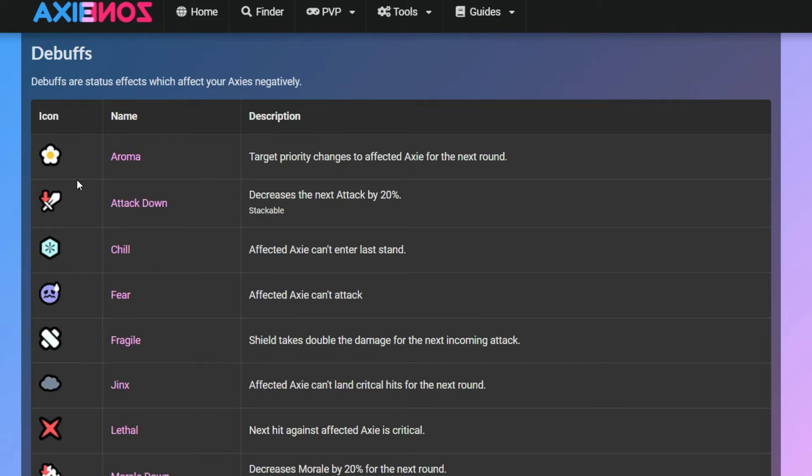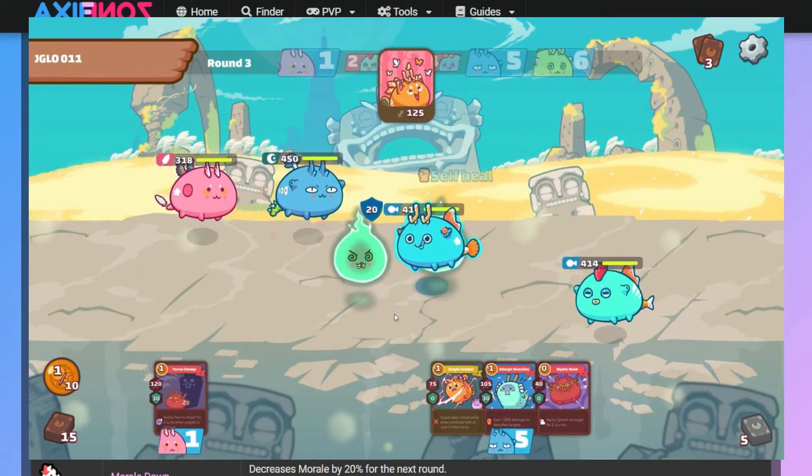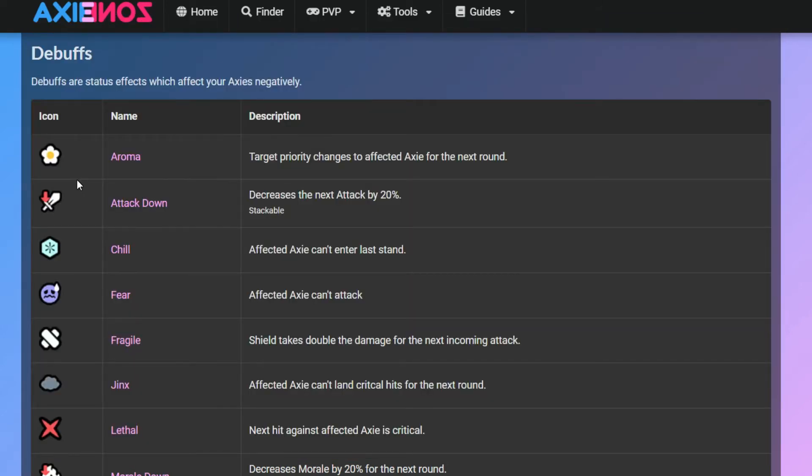Number three is Chill. The icon is a snowflake. An AXIE affected by Chill cannot enter Last Stand. In our previous episode we discussed how Last Stand works — so if you apply Chill to a target, it will ignore that Last Stand calculation and the AXIE won't enter Last Stand.